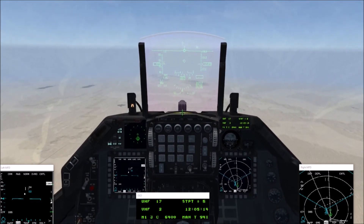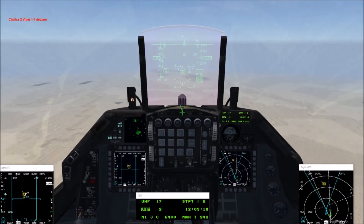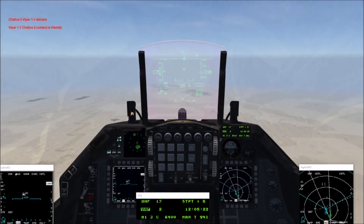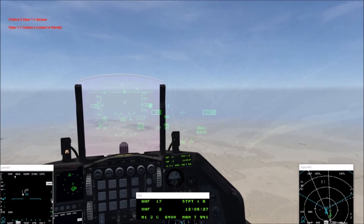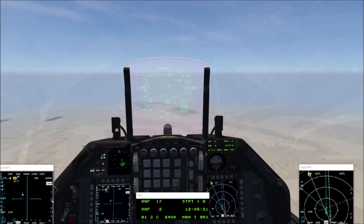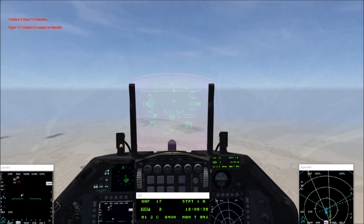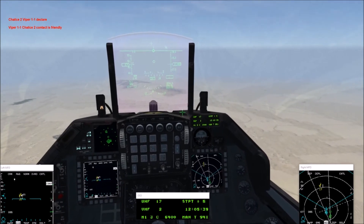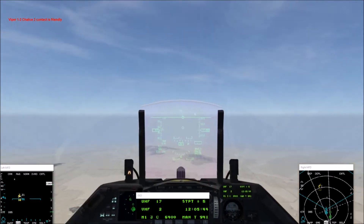Nails 22, my two o'clock. Jalice 2, Viper 1-1, declare — contact is friendly. I'm flying to turning point four. Jalice 2, contact is friendly. I don't see it on the datalink. Viper 1-2, Jalice 2, contact is friendly.